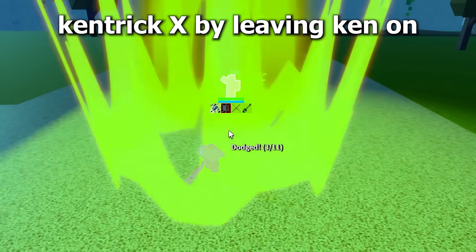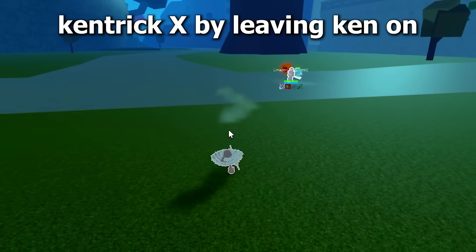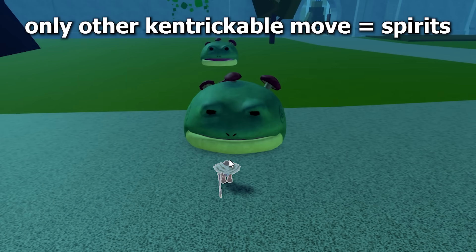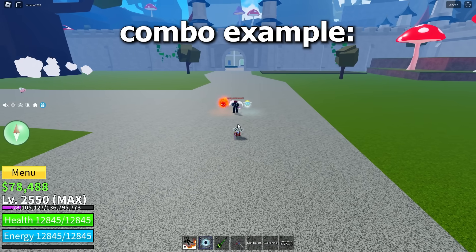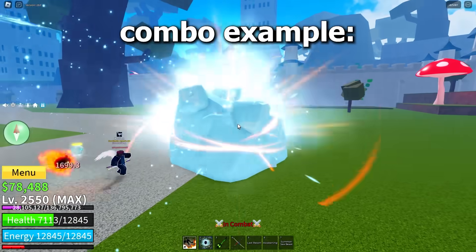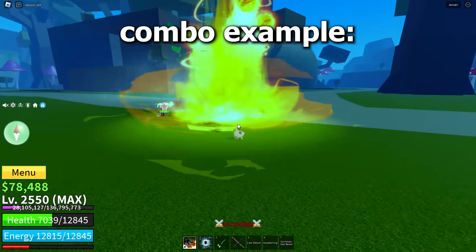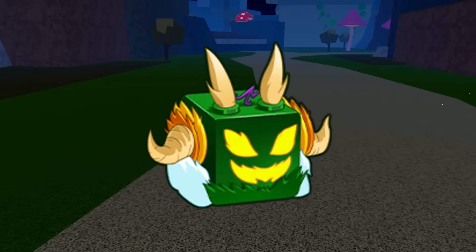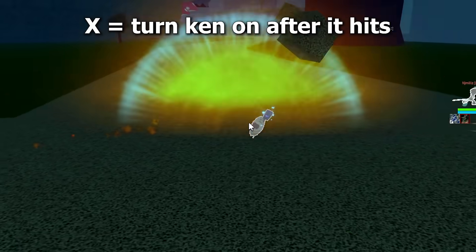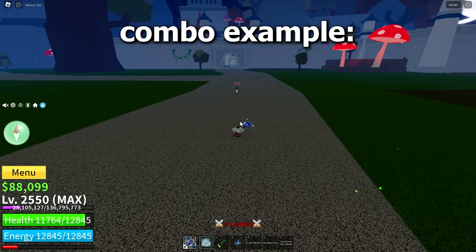Spirit: you can Kentrick the X move by keeping your Ken on, and the only other thing you can Ken is the attacks from the spirits. Combo example. Dragon: you can only Kentrick the X move of this fruit by turning your Ken on after it grabs you. Combo example.